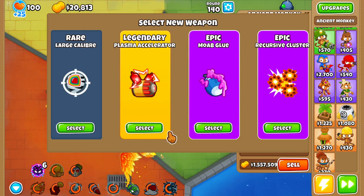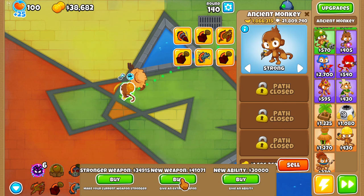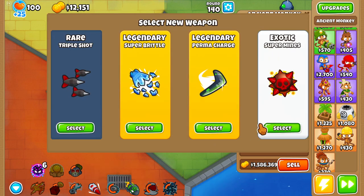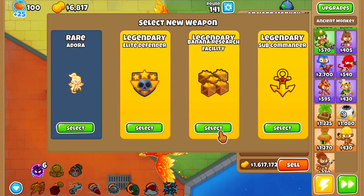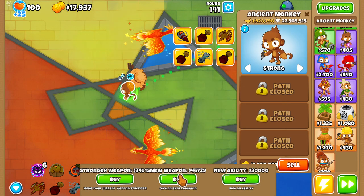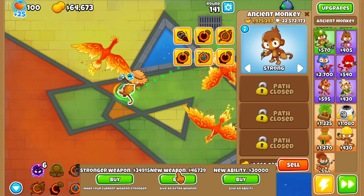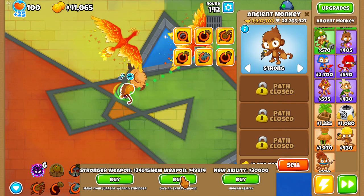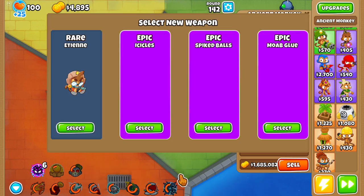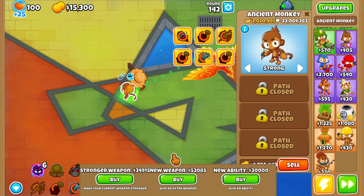I like how Fortified BAD is just kind of like, they try to show up on the screen, and then just immediately get melted. Okay, I guess another Super Mines. Oh my gosh, it's so laggy. Let's do the Banana Research Facility — why not? I don't really want a MAD — well, I want a MAD, but I don't want a MAD, if that makes any sense.